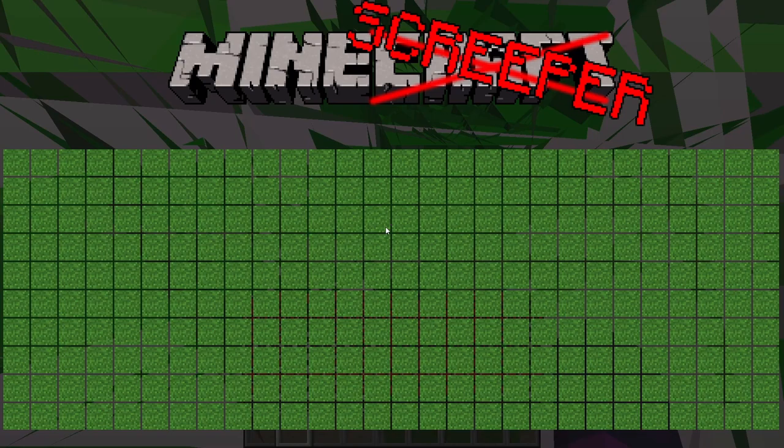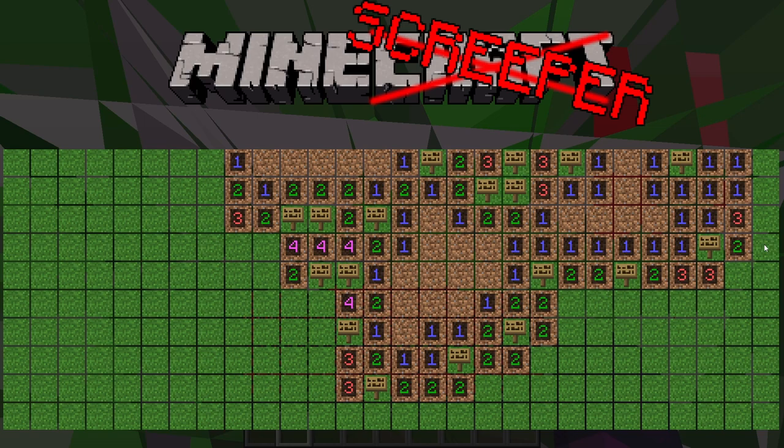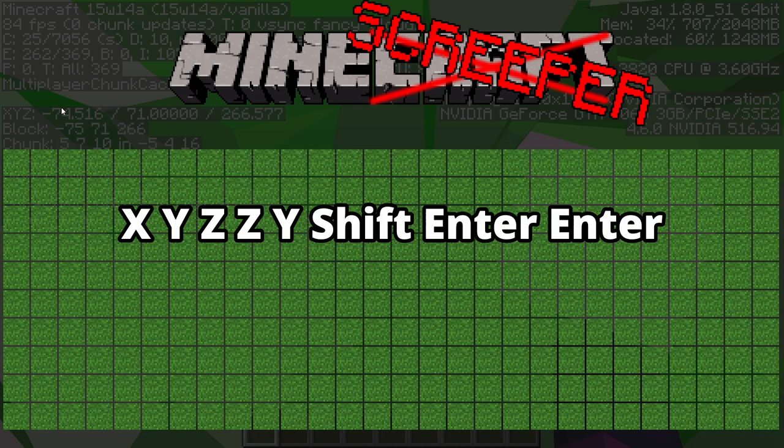After you get 8 lines of hearts, a game called Minds Creeper will pop up. Like Minesweeper, right-clicking places a flag and clicking a square reveals it. If a creeper is revealed, you lose the game and have to start over.